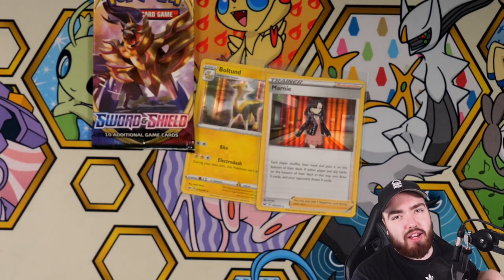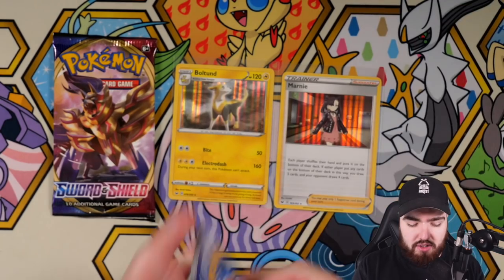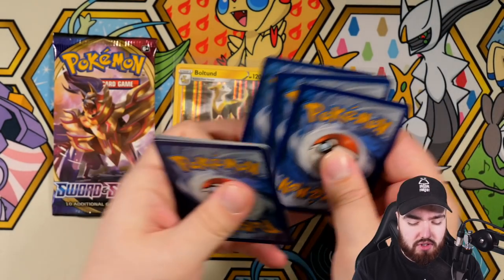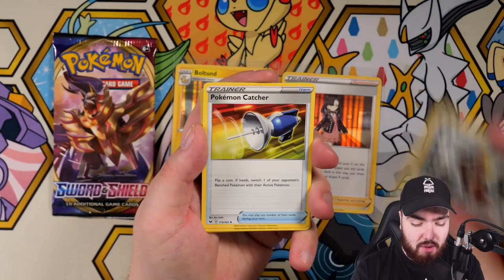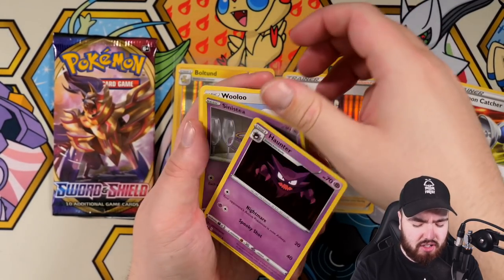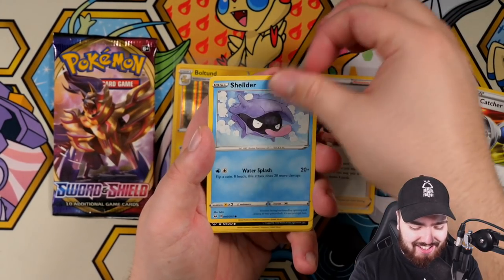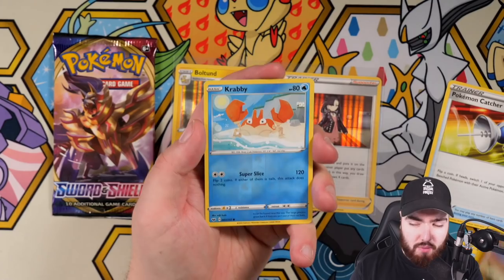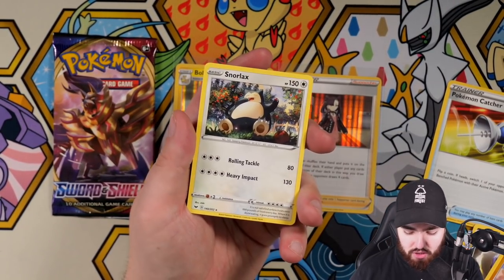Voltex Binders — the best in the business. Next up, let's keep the packs moving. Going with Psychic — Metal. Bishop, Pokémon Catcher, Haunter, Sinistea, Wooloo, Shellder, Croagunk, Sandaconda. We got a reverse holo Krabby and a Snorlax regular rare.